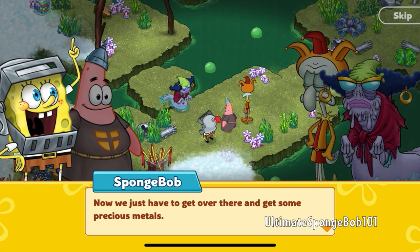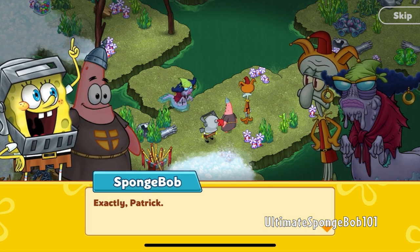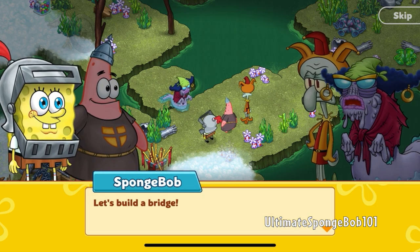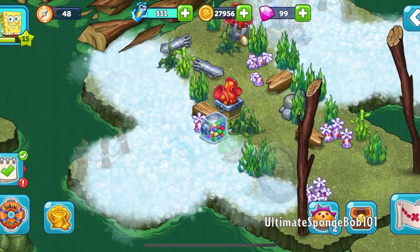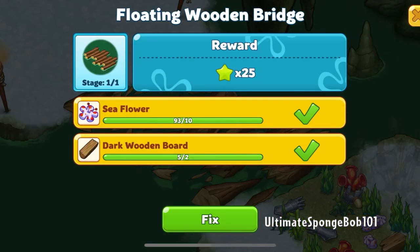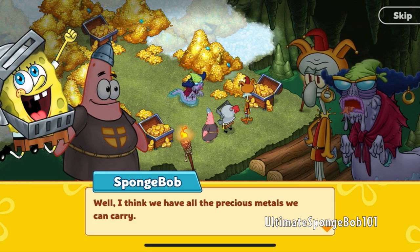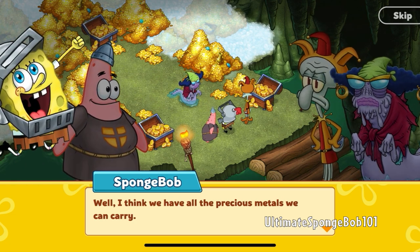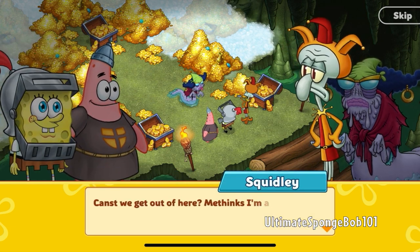Now we just have to get over there and get some precious metals. If only there was some way to bridge that gap. Exactly, Patrick. Let's build a bridge. I wish I had thought of that. Madame Hackfish is a recurring character in this world as well as in the next one, which we'll be seeing in part 27. We can fix the floating wooden bridge right here — pretty convenient. Look at the treasure! I think we could have all the precious metals we can carry. It looks like the treasure room from Atlantis, if you ask me.